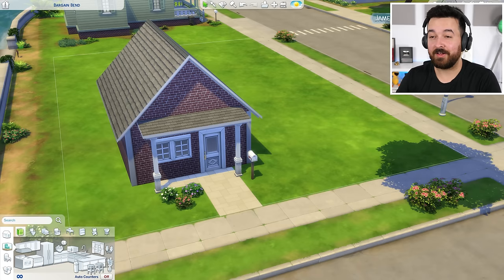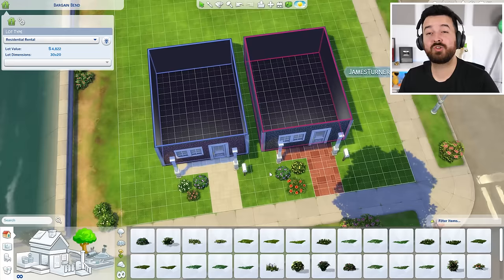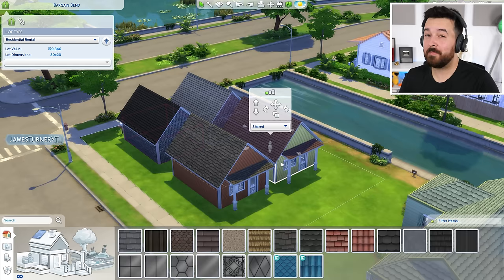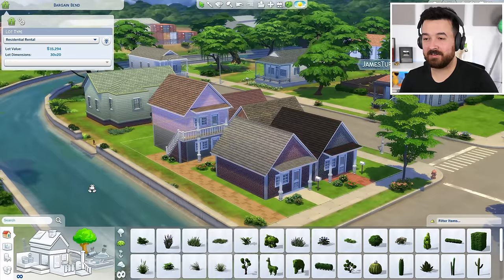I'm going to see if we can build a 100 unit apartment building. Thanks so much to the EA Creator Network for the early access. This is going to be interesting. In the Sims 4 For Rent, you can turn one house into two by clicking here and clicking 'create unit.' These are now two separate houses that different families of up to eight Sims can live in. But it doesn't stop there — we can keep adding new units, up to six different houses on one single lot.